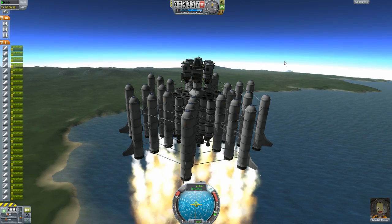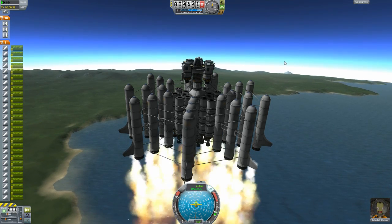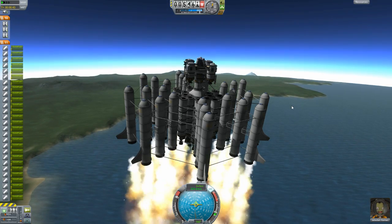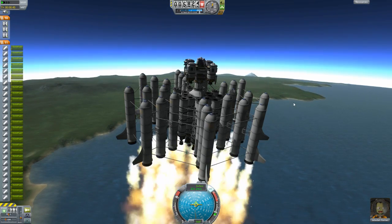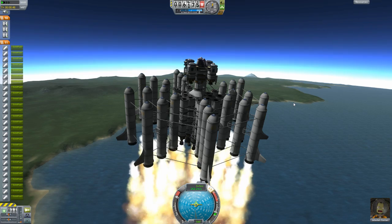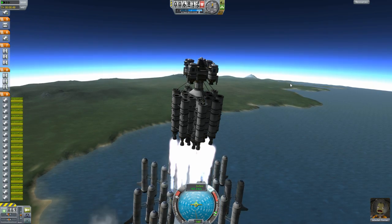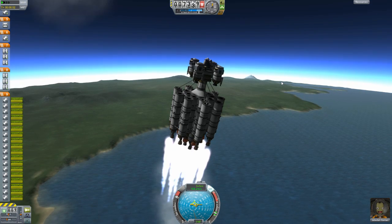We sort of crossed the thrust-to-weight ratio where it just became inefficient — putting boosters on the bottom actually slowed us down overall. So it didn't work, I tried. Okay, that stage is done and it got us all the way up to 200 meters per second. Let's correct our course.